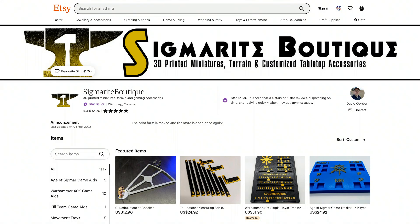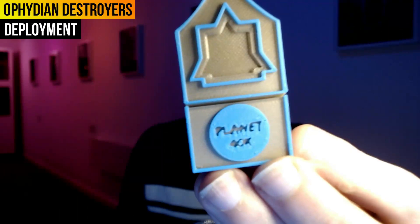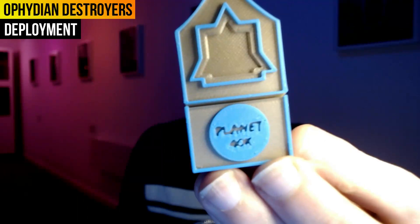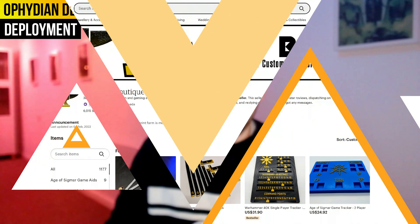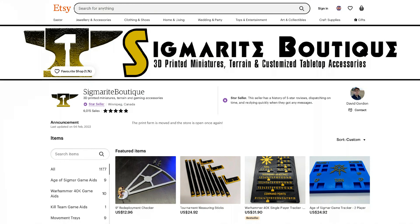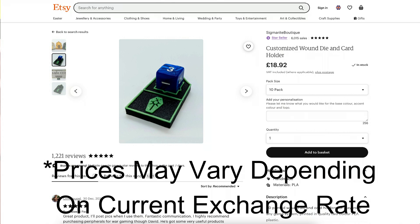Before moving on, a quick word from our sponsor: the Sigmarite Boutique on Etsy. They're currently doing customized wound trackers — for £18.95 you get a pack of 10, customized in your own colour scheme and logo. You can see mine customized with the Planet 40K branding in a gold and blue scheme. That's approximately $25 CAD or $19–20 USD. He ships worldwide, so check the link in the description below.